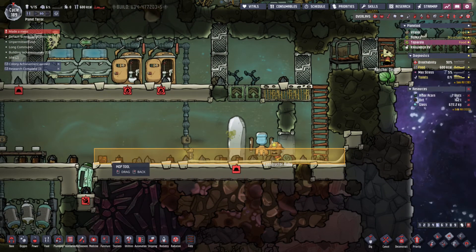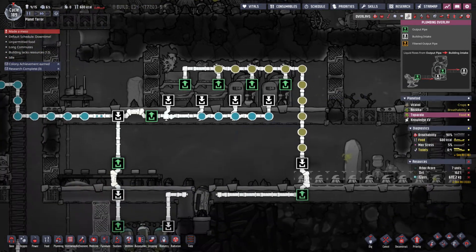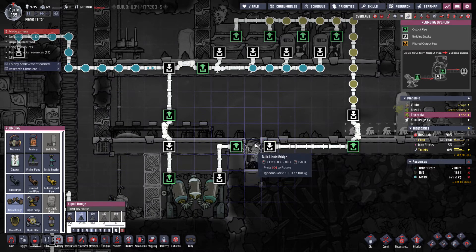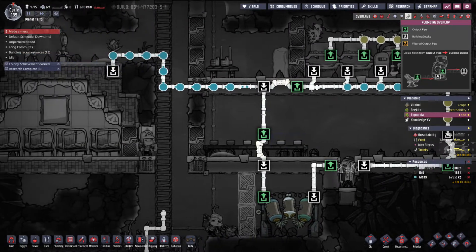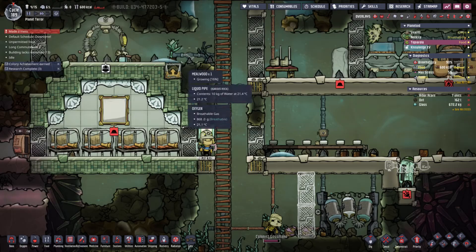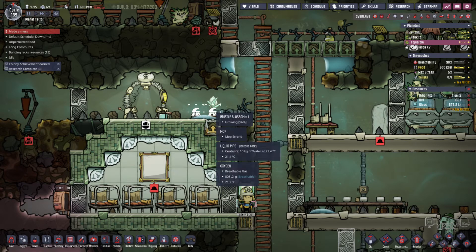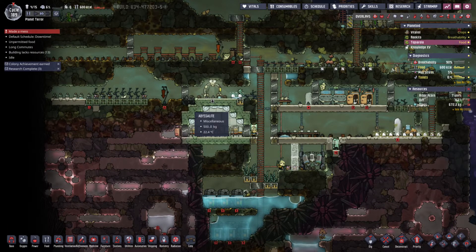Let's wipe this up before it gets in the food supply. Why are the plumbers not working? Oh, the pipe is broken here. Let's get that going, maybe that'll take care of it. This might not be enough — four dupes. I don't know how many Bristleblossom it takes to absorb the overflow, but I might need to add another Bristleblossom. Maybe I'll add it right here just for the heck of it.